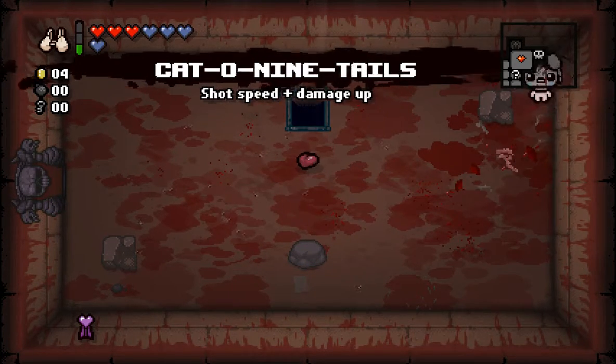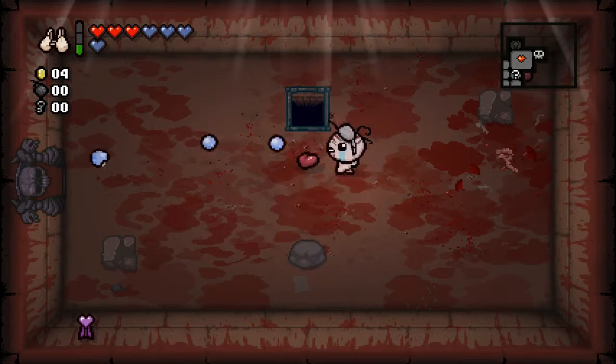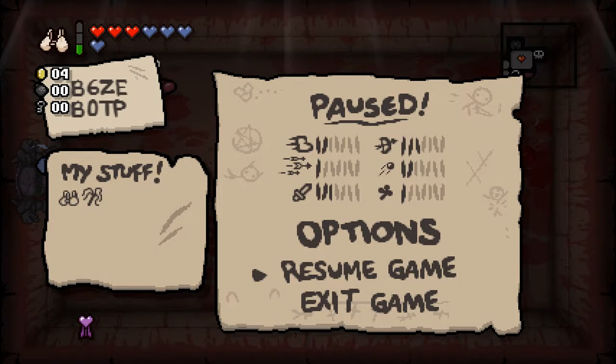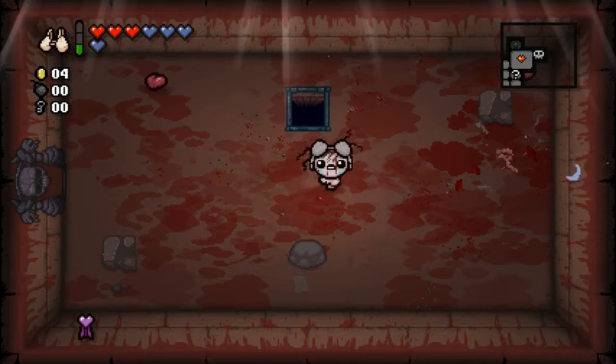Cat on Nine Tails — damage up and shot speed up. So now I shoot really fast and I have a lot more damage.